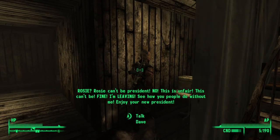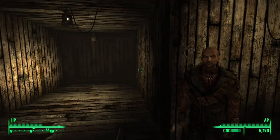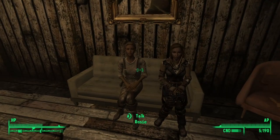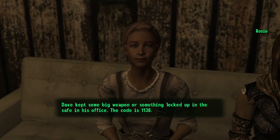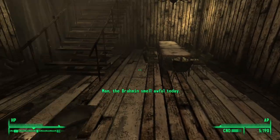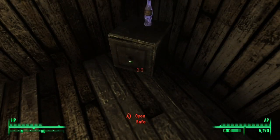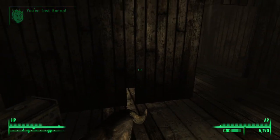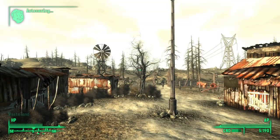'Rosie can't be president. This is unfair. This can't be. Fine — I'm leaving. See how you people do without me. Enjoy your new president.' So that's the smart way to do this. Now where the heck is Rosie? She's right here. So that's the legit way to do it, besides killing him and looting him. You still lose karma for some reason in this game for looting, even though she gave you the key to it.